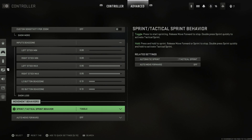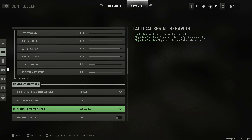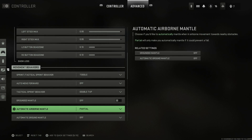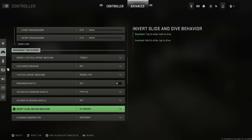For sprint and tactical sprint behavior, I have it set to toggle. Auto move forward is off. Tactical sprint behavior is double tap. For grounded mantle, I'd go ahead and set this to off — that way you can just jump over walls without hanging off them and having to press the button again to mantle over. Automatic airborne mantle is set to partial, and automatic ground mantle is off. Invert slide and dive behavior is set to standard.